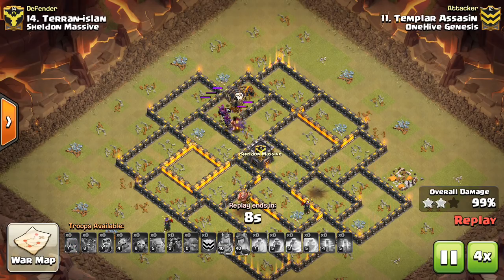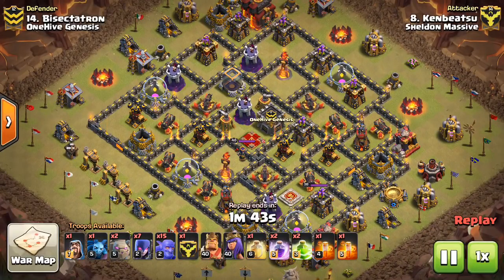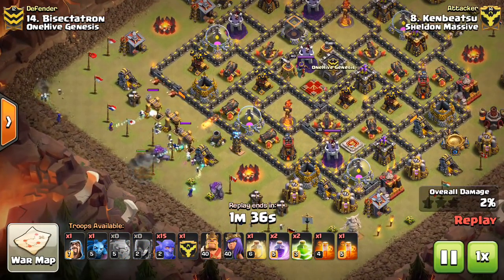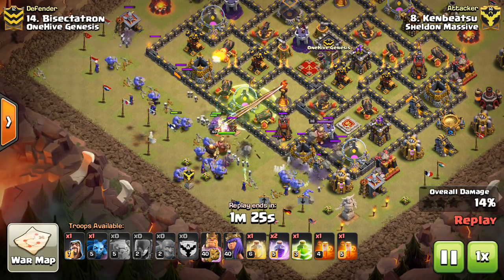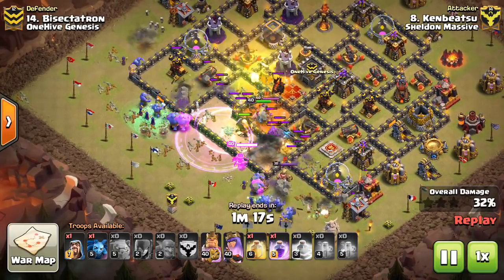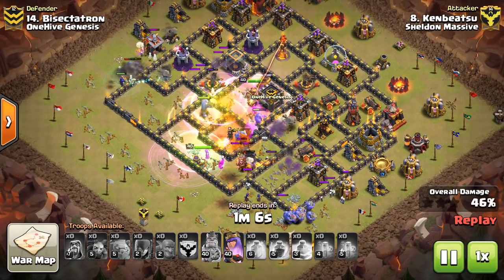We're going to take a look at one more attack — my base being three-starred. This is a base I've been using for about a month, used in three CWL matchups. This is the second time it's been three-starred by a Town Hall 10; the first time it took like six attacks. This base routinely soaks up about four Town Hall 10 attacks even in CWL matchups. People always try some kind of LaLoon, but the Witch Bowler worked very well on this base. Even though the Queen goes inside the base and the Lava Hound is there, he was really able to get deep into the base and get the job done.